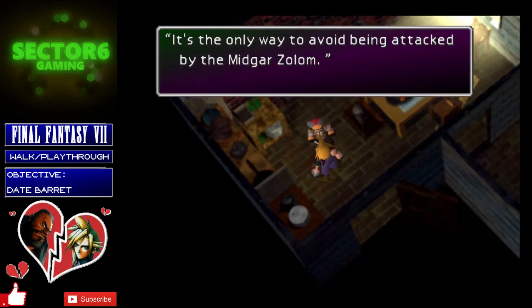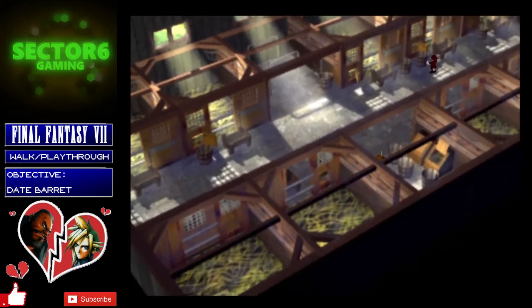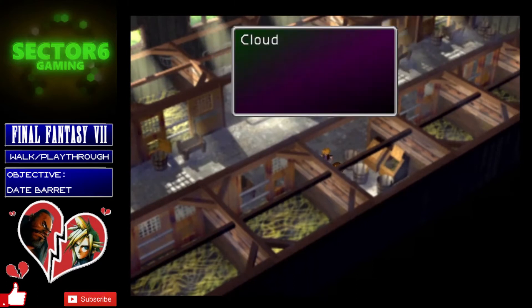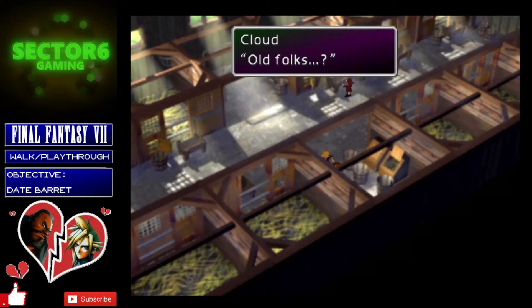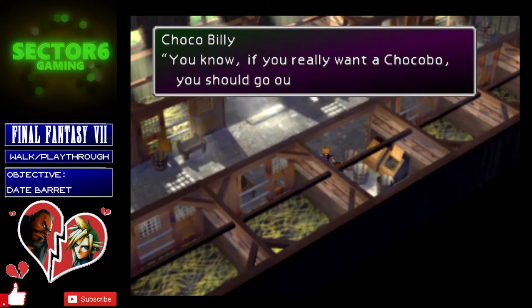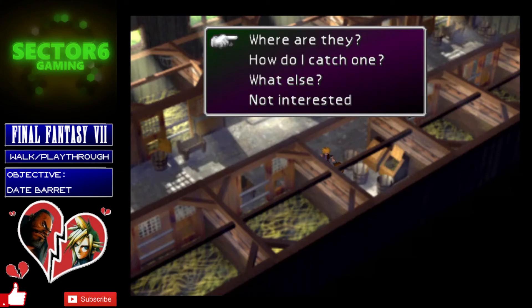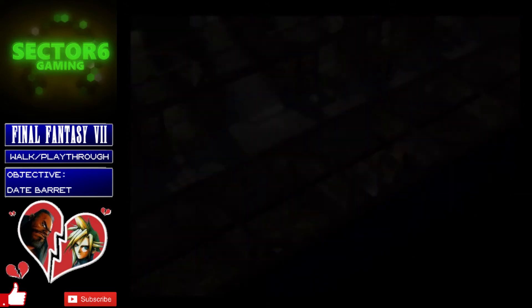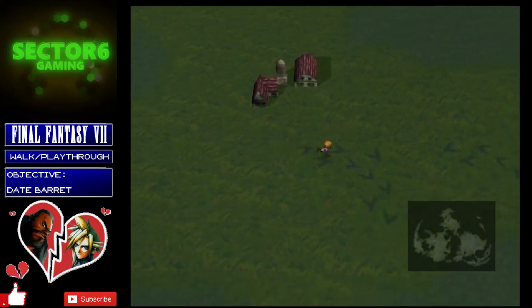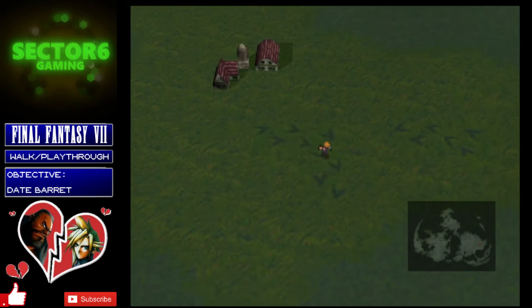Head over to the house and speak to Chocobo Bill — he'll explain you need a chocobo to cross the marshes without being killed by the Midgar Zolom. You do need to get the Chocobo Lure materia, so speak to Chocobo Billy, ask him for a chocobo, and he'll explain how to catch your own. You can skip all of this if you already know it — click 'Not interested' and he'll sell you the Chocobo Lure materia for 2,000 gil. Buy that, and also make sure you buy some greens — grab a Mimett Green at least and maybe a few of the cheaper greens too, as you'll need the Mimett Green coming up.